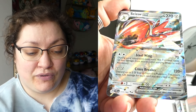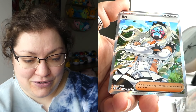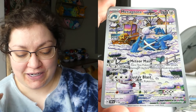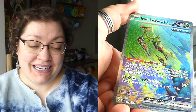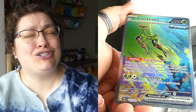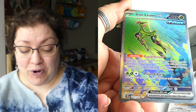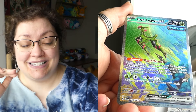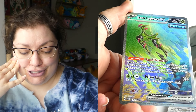Second place goes to the Fluttermane/Walking Wake Pokémon Center Elite Trainer box — we were able to pull quite a few things. Technically we got more pulls out of this one than the Iron Leaves box, but I think we got better pulls — quality over quantity. We got some great pulls: the EX cards I didn't have, the Terra EX, and a full art I didn't have yet. Also got this Litten illustration rare — cat lady, cat lover, it me. I love perfect gorgeous art like that. Very happy about that.